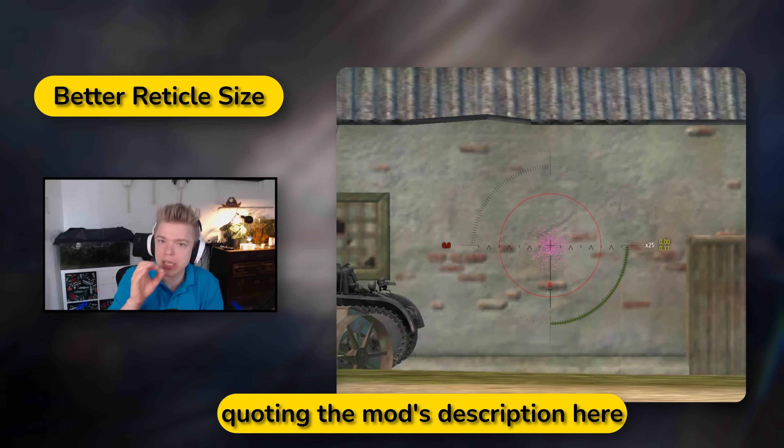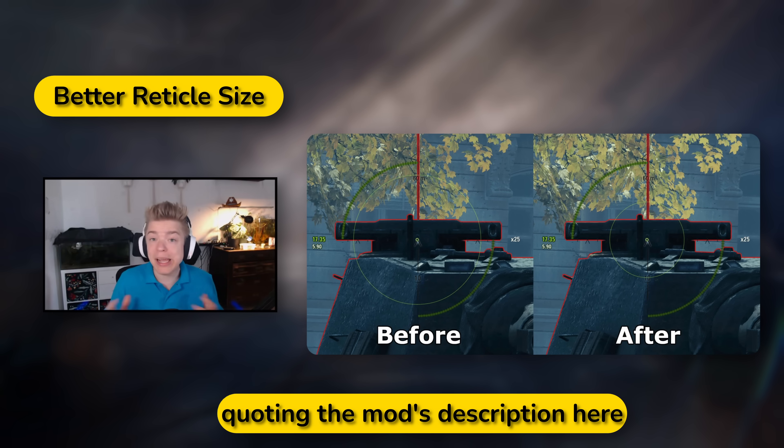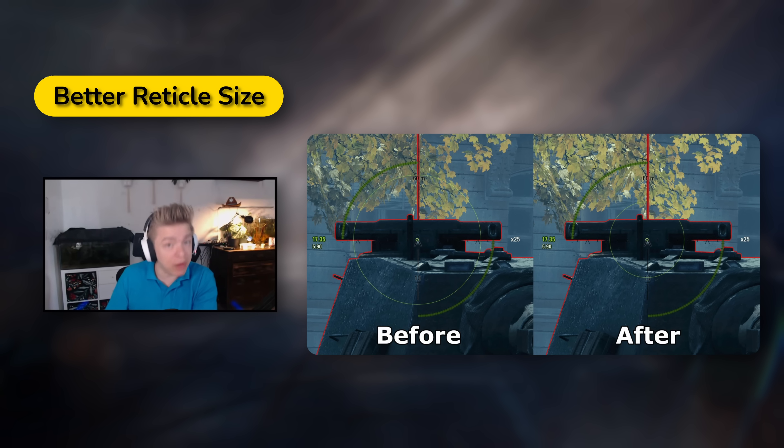Shots only land in a smaller inner part of the reticle. This mod makes your reticle 29% smaller to match the actual shell distribution. Now you can connect shots faster, as long as you have no lag, because you don't have to wait extra time for the reticle to shrink fully. Keep in mind it does not change the accuracy of your tank — it's only a visual change. I did encounter situations where the shell lands outside of the reticle, but that is due to playing without server reticle, so there can be a slight delay. This is probably also why the vanilla reticle is a little bit bigger, but if you can deal with this, you might want to give this mod a try.